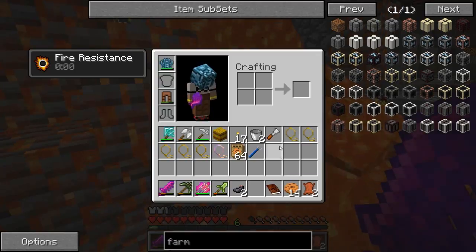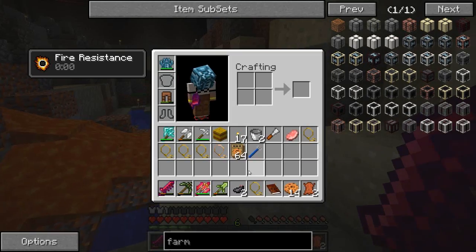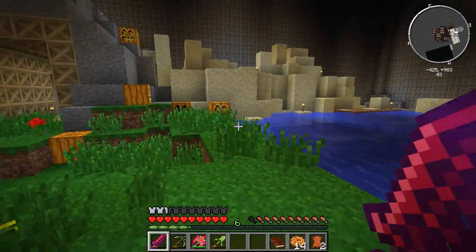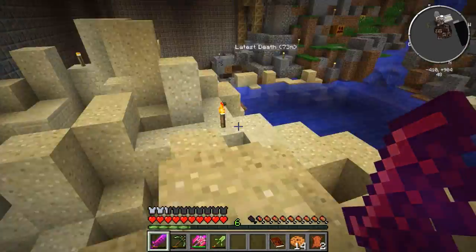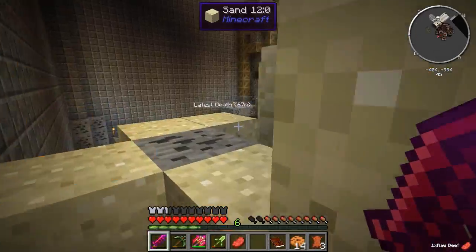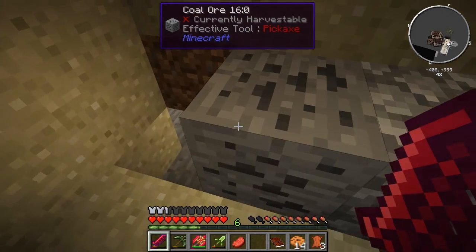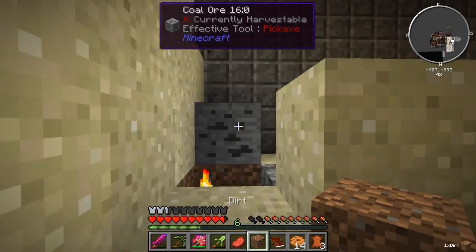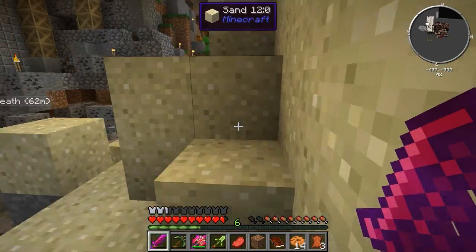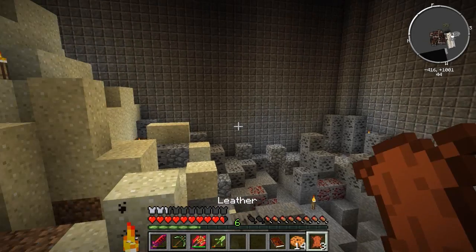I'm going to move this pig first before he falls in the lava, because if he falls in I don't think it gets classed as a kill. There we go. Over this way were some cows hiding inside a little place down here. There's one cow - and I can hear another one. He's in there! I thought I could hear him somewhere. Apparently underneath here is actually a desert temple - it's one of the quests we need to do, so we need to dig this out and see what's under there.